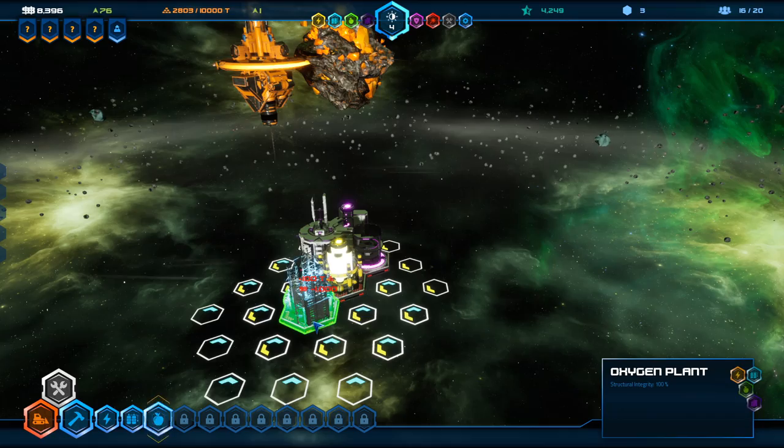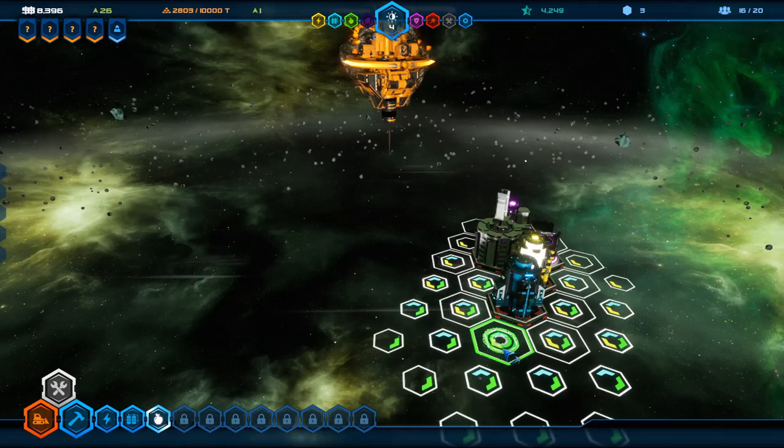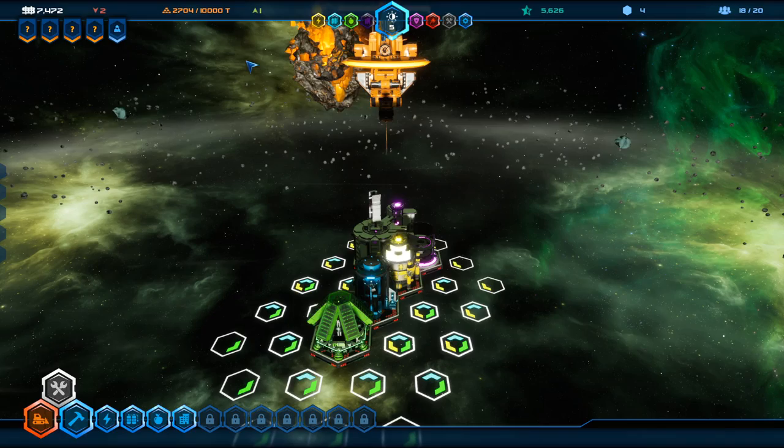The next thing we're going to need is a little bit of oxygen — I think that's probably the most effective place to put it. The final thing we need is a bunch of food. In order to get the maximum amount of supplied areas, I'm going to put the food right there. That may not be the most efficient way to do it — I haven't actually figured out the perfect grid arrangements yet.